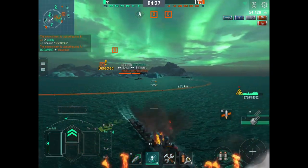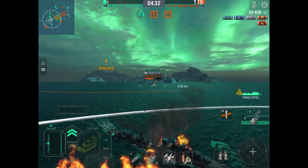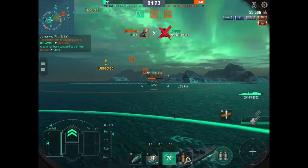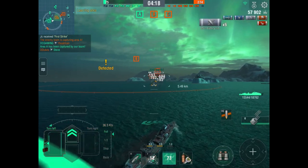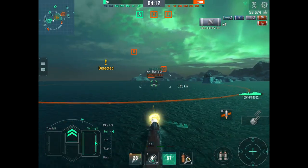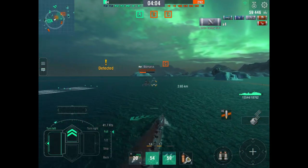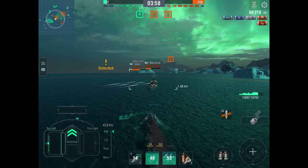They're about a hundred points behind, they've lost a battleship, and they're not holding any caps at the moment. Everybody is concentrating on A. He's healing and no one's shooting at him. He switches back to HE and tries to set the Bismarck on fire — the Bismarck is a German battleship. The Bismarck isn't even looking at him. It seems he's in a duel with the battleships on the other side and the AFK destroyer. The auto-secondaries are opening up, but that's the only signal we're getting that the Bismarck has even realized he's there. He decides his torpedoes are probably reloaded by now.